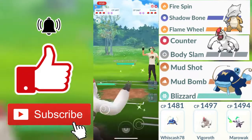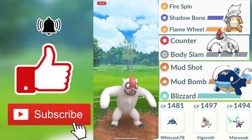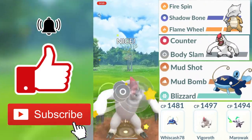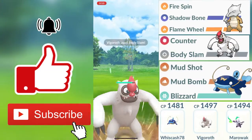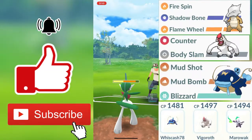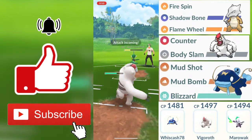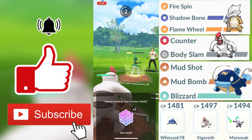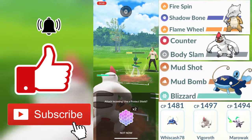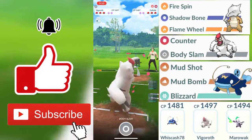My Mud Bomb is going to be going through without a shield, and I do make a swap out into my Vigoroth. Vigoroth having access to Counter as his fast move, fighting types do super effective damage against normal types — that was going to be a perfect time for Vigoroth to clean that Snorlax. But my opponent makes a swap out to Gallade. Gallade being a fighting and psychic type Pokemon, he is going to be resisting my Counter due to fighting types being not very effective against psychic types.